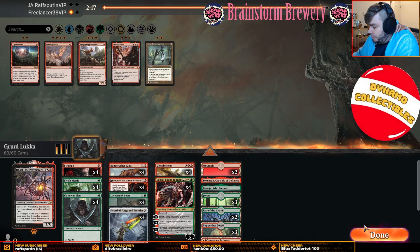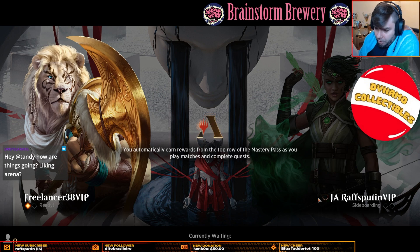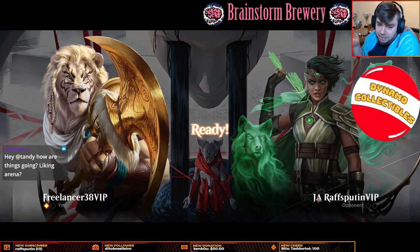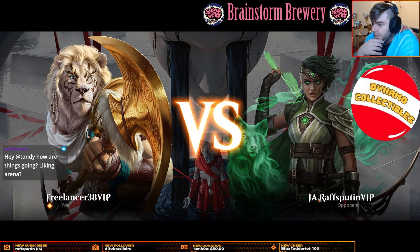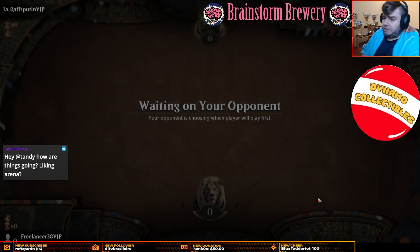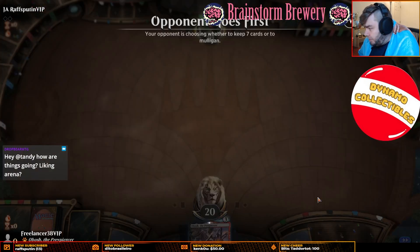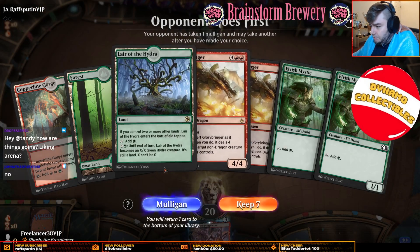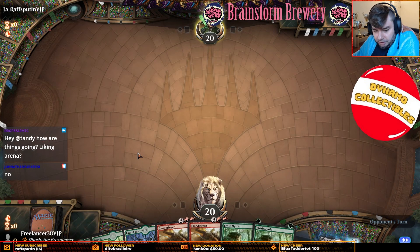No sideboarding because Raf doesn't have a sideboard, but that's okay. I mostly play Magic Online because there's Pioneer. Arena is a good program — it's a little laggy and the economy is kind of awkward on occasion — but it's fine. Explorer is very similar to Pioneer but it's not quite Pioneer.